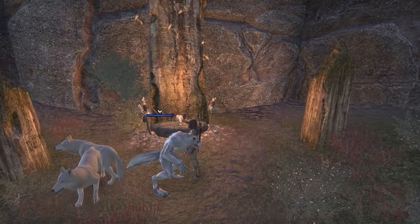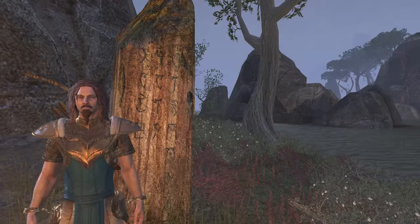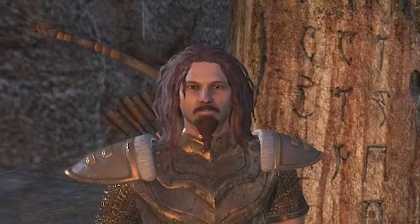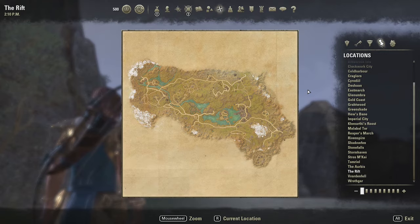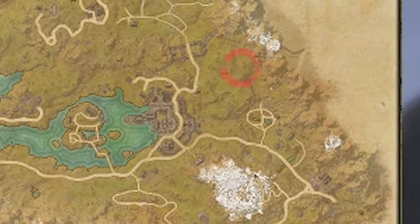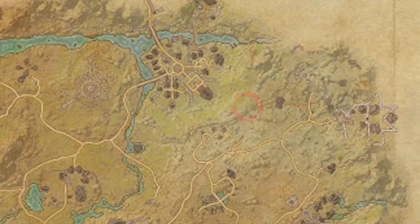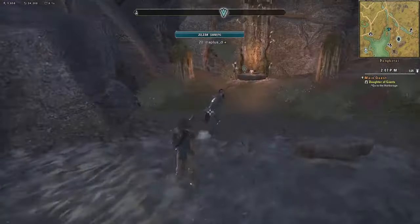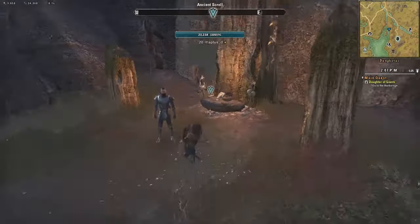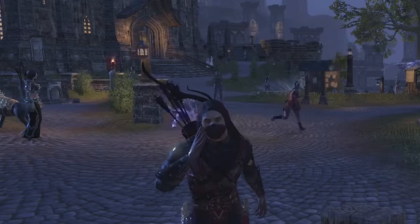The 2nd way to become a werewolf is to get infected by another player who already has Lycanthropy. You will only need social skills — oh no, the hardest skill line ever! Simply ask for a bite in the zone chat near one of the shrines of Hircine. The ritual sites can be found in the same regions as the werewolves, so there is one in the Rift next to Riften, one in Bangkorai near the Viridian Woods Wayshrine, and the 3rd one is in Reaper's March next to the Rawl'kha Wayshrine. If you choose this method, watch out for scammers. Some people used to ask for gold in exchange for a bite but then just run away with the money. So if you can't find somebody who is giving it for free, make sure to get bitten before you pay the gold to avoid scams.